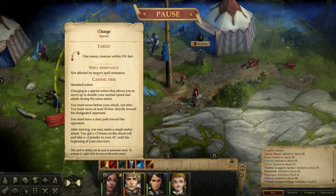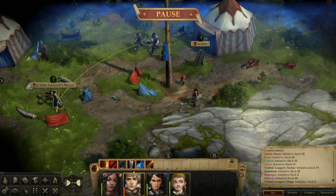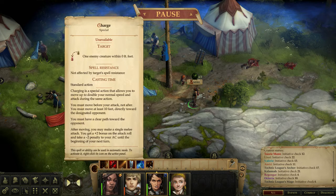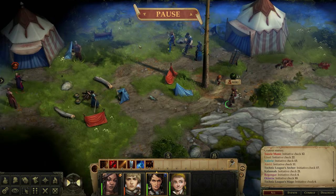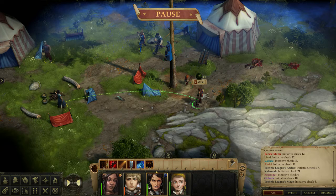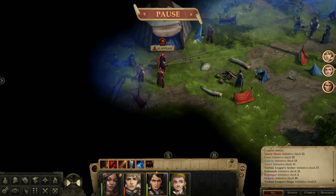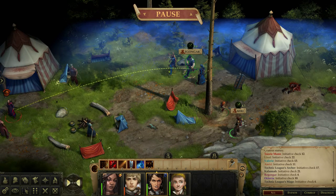We charge in with multiple party members. Amiri can't rage right now. Wait — Octavia? I can't control her — who is she? We're in trouble, we might be dead. Oh my goodness, look at this mess. But Octavia and Regongar seem to be okay — they're apparently prisoners who are fighting alongside us.